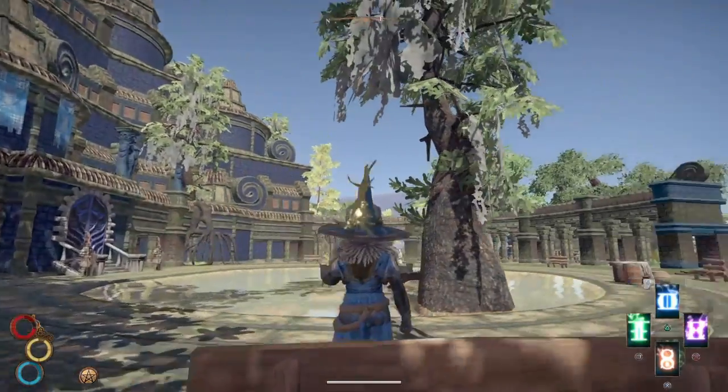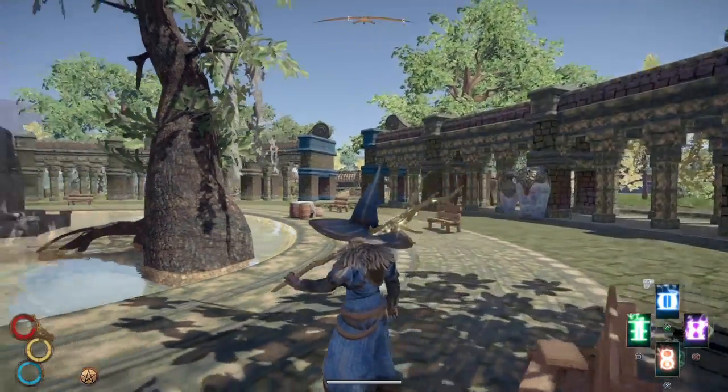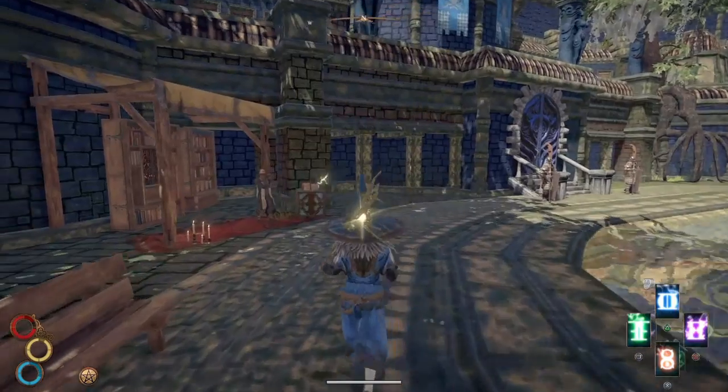Here you'll find we are in the city of Berg. This is the one found in the Emonak Forest, and this is where you want to go if you want to gain the runic magic skills, which you can currently see in my hotbar.